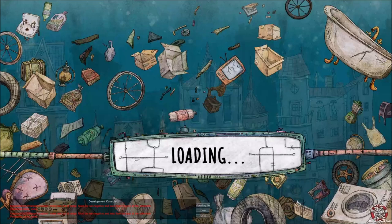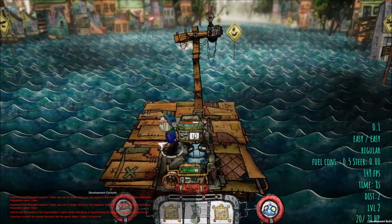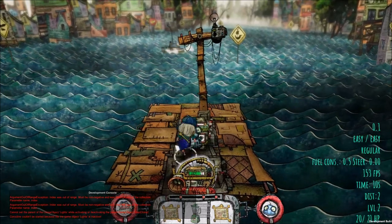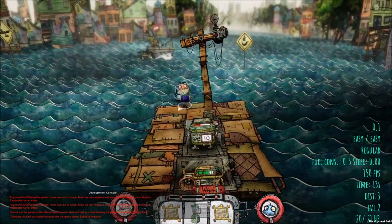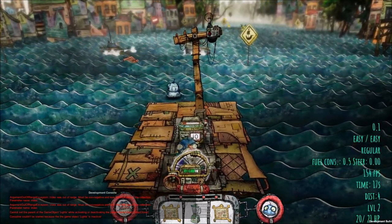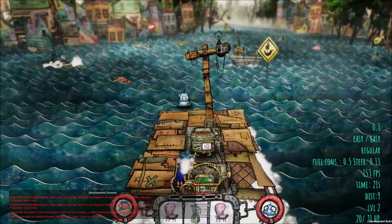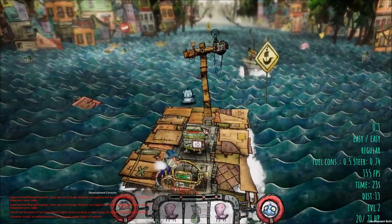There are two modes in this game. There's a single-player slash cooperative story mode where you go to mission one, complete it, mission two, complete it. In these missions, you go from point A to point B, constantly moving away from the camera, but you can steer left and right. You're trying to avoid obstacles, refill your ship, and so on.